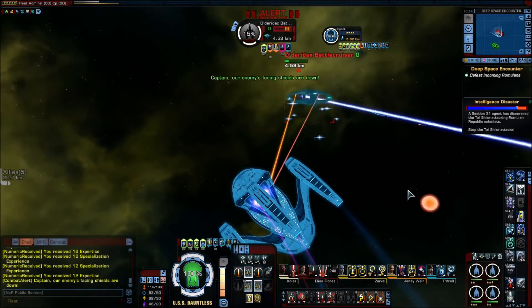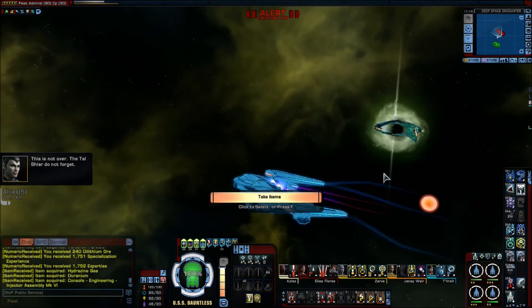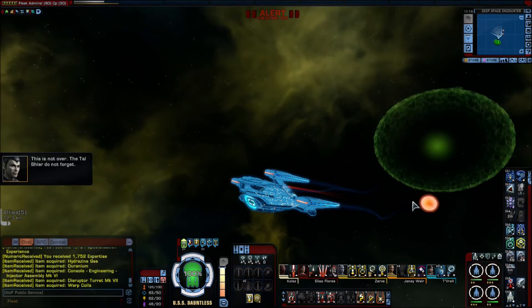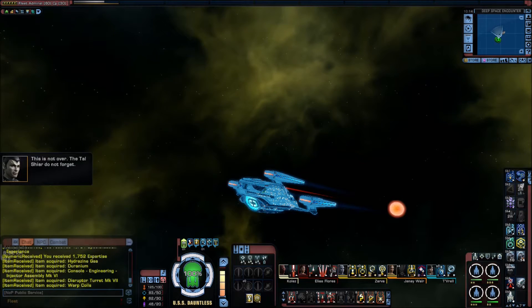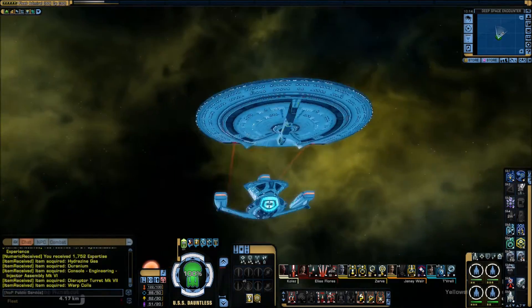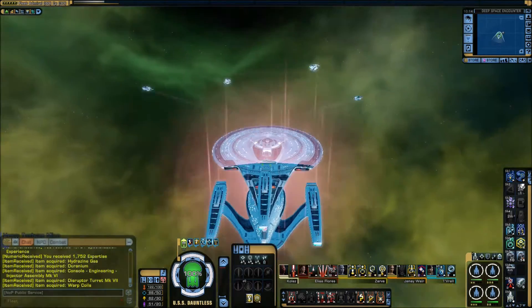while the full set gives you 10 to maximum shield capacity and shield regeneration. That orange burst you just seen on screen was the wide setting of the phaser lance. If using the Yamato or Galaxy X class and you decide to use saucer separation, your spinal lance will become wide. Instead of the normal spinal lance, which focuses all energy damage onto one target, the wide setting will do a reduced amount of damage on multiple targets.